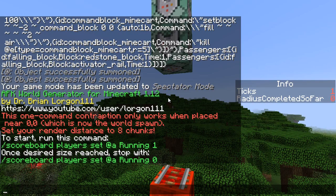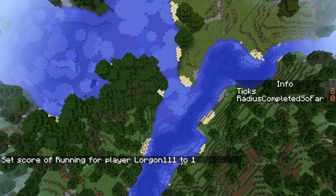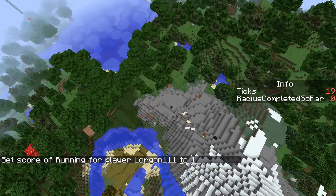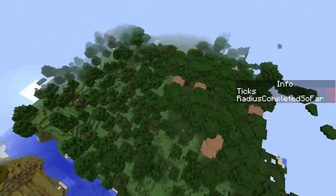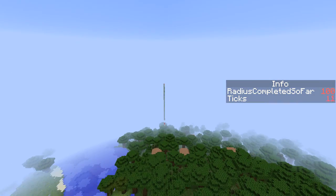Then it says to start, run the command: scoreboard players set @a running 1. Basically what it does is it will start teleporting us around the world in a spiral pattern, starting at zero zero and spiraling outward. As a result, it will generate all the chunks around the player, and we can just go AFK for a while.